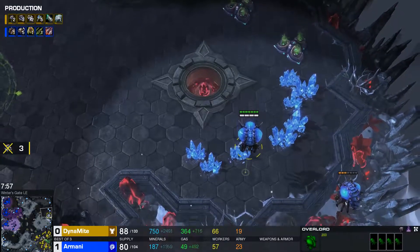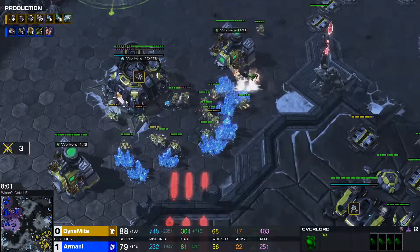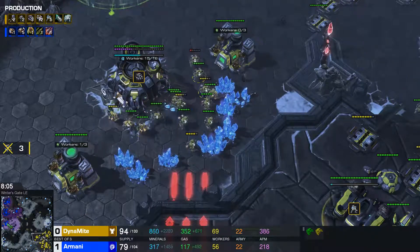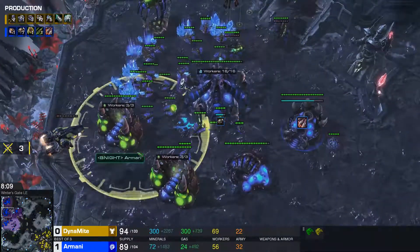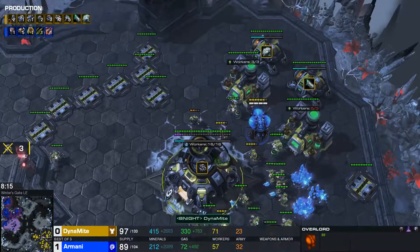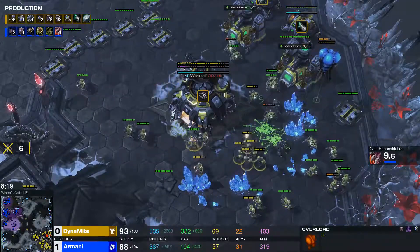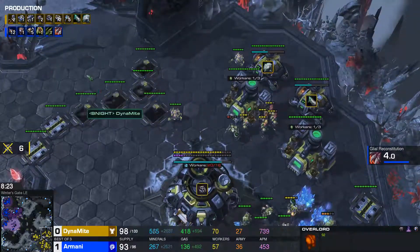A Baneling drop — Armani is an absolute madman right now. That Zergling was going to ham. This Liberator still trying to find damage, sieging everywhere he can — but just one volley off right now. Not really getting any SCV kills at all — that's six SCVs total, alright, but it's not the best. Not the best at all.